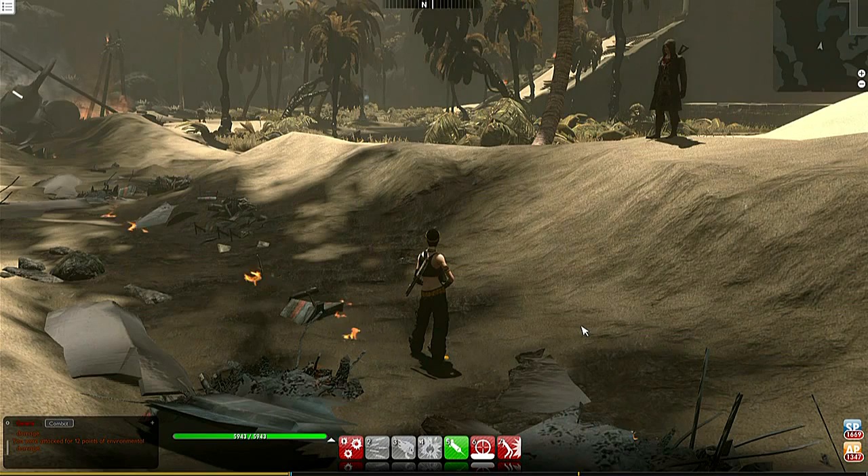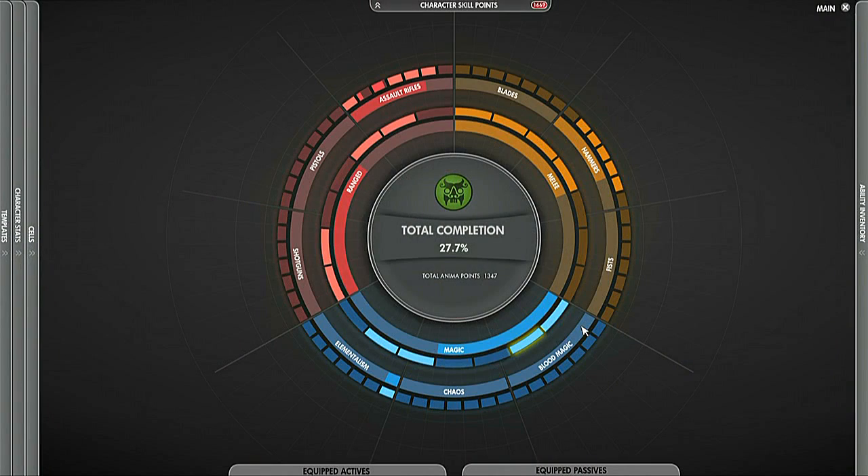You can spend these points in the ability wheel. In the ability wheel we have over 500 unique abilities. These are spread out over nine different weapon types: shotguns, pistols, assault rifles, blades, hammers, fists, blood magic, chaos magic, and elementalism.